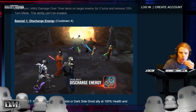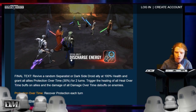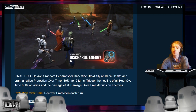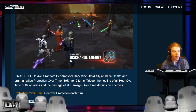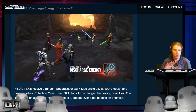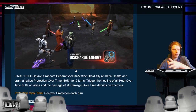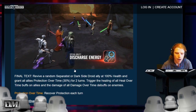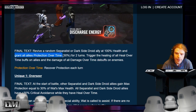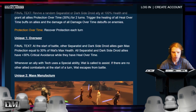First special, cooldown four: revive a random Separatist or dark side droid ally at 100% health, and grant all allies protection over time 30% for two turns. Trigger the healing of all heal over time buffs on allies and the damage of all damage over time debuffs on allies. No way — that's awesome. Think about Vader lead. And that is a cool animation too. So far, this character has the potential to be one of my favorite characters in the whole game — just reading the kit for the first time. He's the first character to grant all allies protection over time. So far he's amazing.